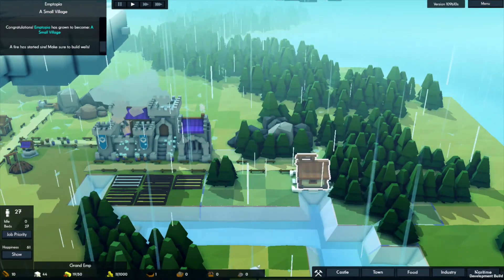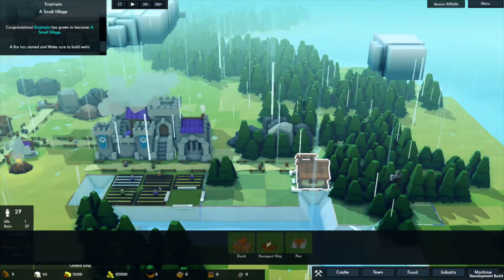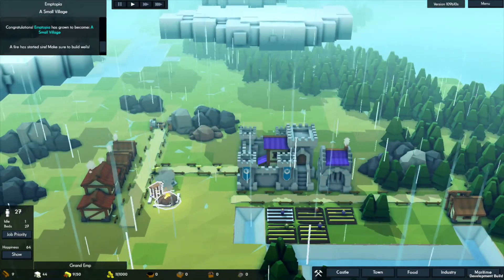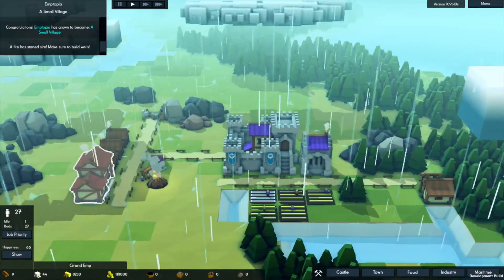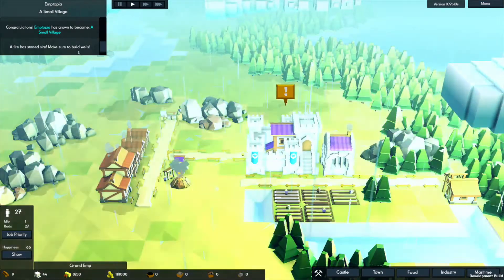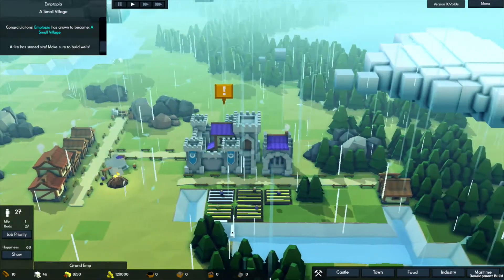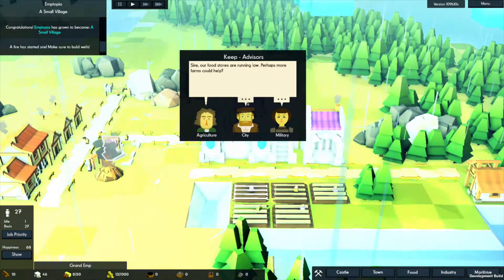We get the maritime too - the whole dock, transport ship, and pier stuff, that's all part of the update as well. Congratulations - a fire started, sire! But it's raining though... I'm not sure what building is on fire. Make sure to build wells - we have a well. Yeah, everything is in good shape as far as that goes. I really don't know what to do next - we have to wait for some wood and food stores are running low.